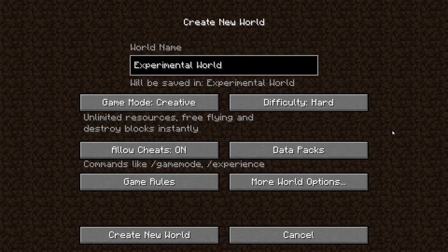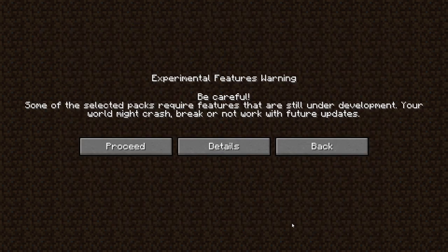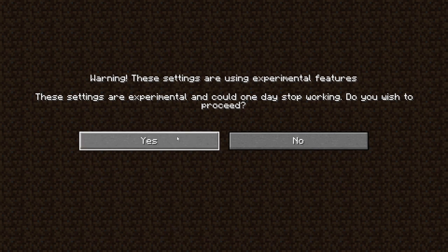Something important to know about this snapshot is it's actually a snapshot for 1.19.3. In order to enable the new 1.20 features, you'll have to go into your datapacks and add in this one. It'll be pre-installed, so you don't have to download anything. All you have to do is click it over, click done, proceed, and then create your world, and you can mess around with all the new 1.20 features.